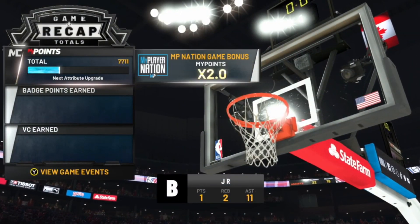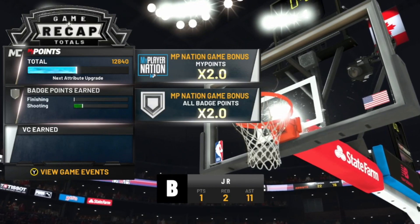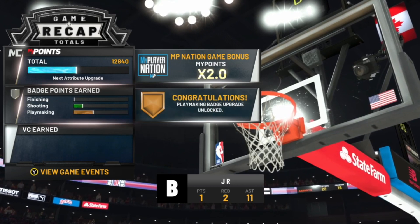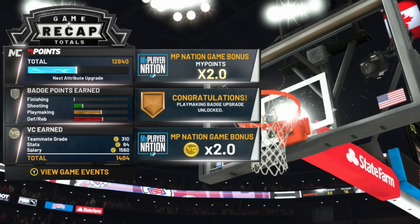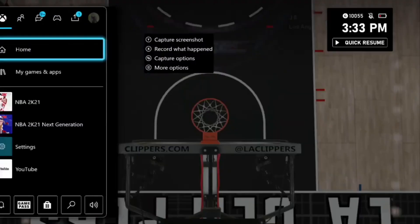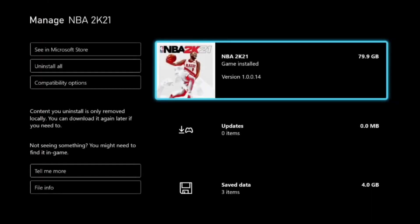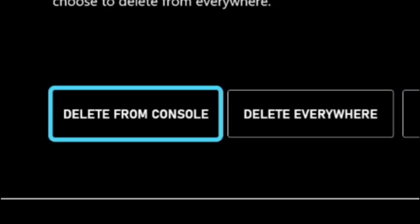After the game is over, you'll get your double mod points, double badge progression, and double VC. We went up almost two more badges. Once you see your VC load up, hit the middle button on your controller, press Start on NBA 2K21, go to Manage Game and Add-ons, Save Data, click A on your user profile, Delete from Console, and reload the game back up.